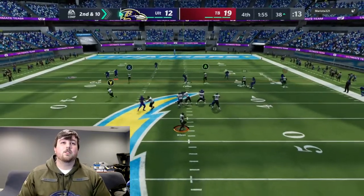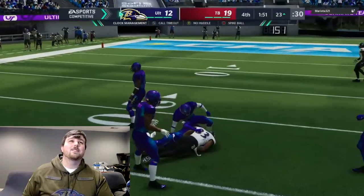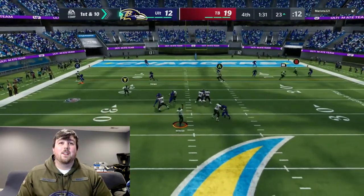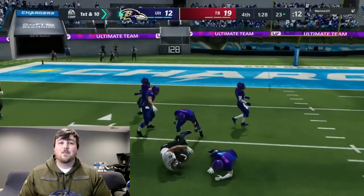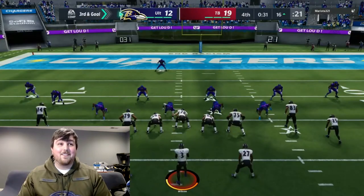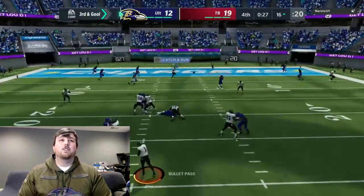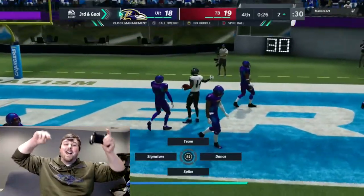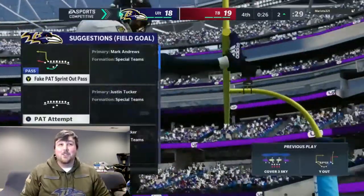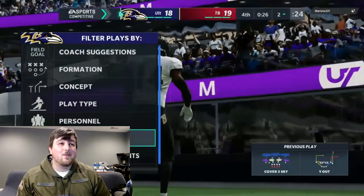Darren Waller is an absolute stud — I think I'm going to keep him. He also gets a Ravens cam so I'll be able to get him to a better overall. I threw into double coverage and he still came up with a completion. On a cross route across the middle — wide open Darren Waller, first down. It's third and goal with 31 seconds left — we need a touchdown. Stefan Diggs with the touchdown! Waller is getting all the yards and Diggs is getting all the touchdowns.